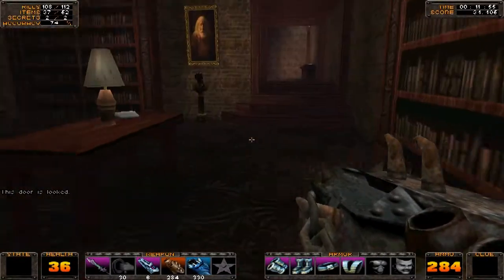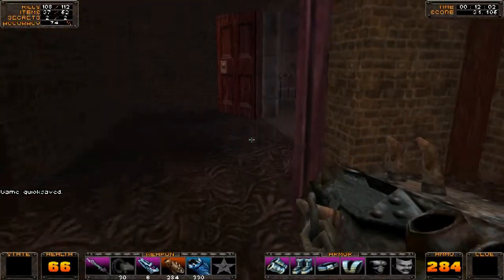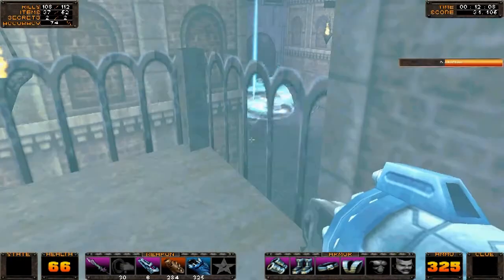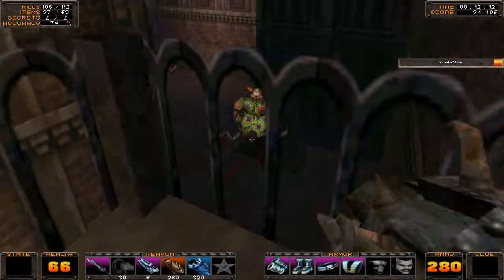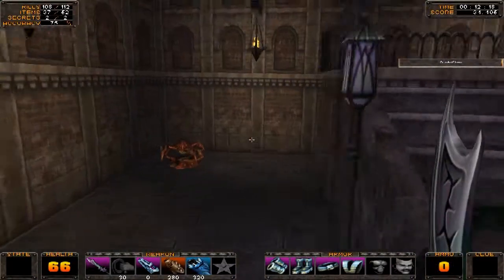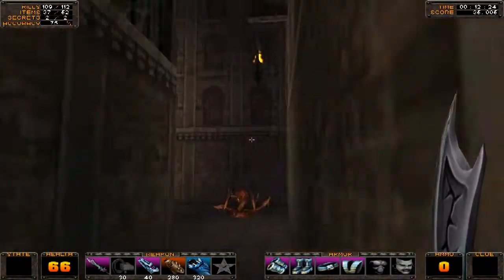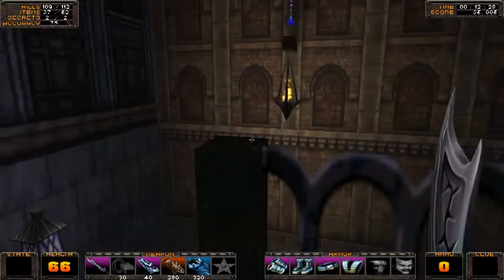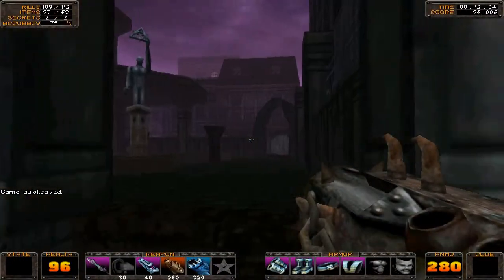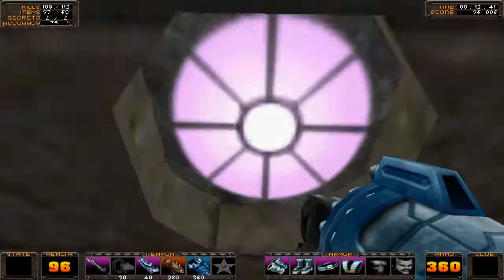I already heard an arachniclown somewhere — nice. I'm seeing an arachniclown. Let's hit it with my best weapon. I think I'm gonna get that healing potion up there. Almost full health, that's nice. So we go in here — ammo, ammo, ammo.